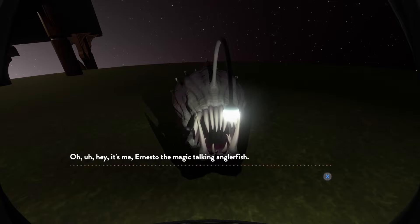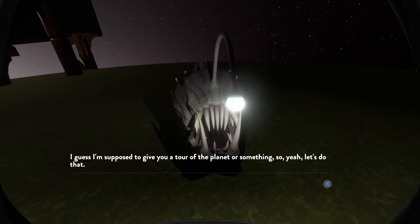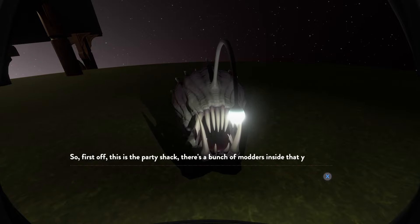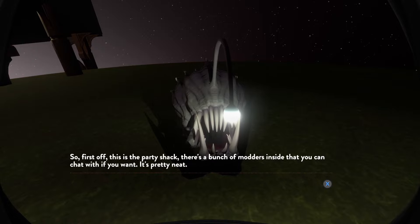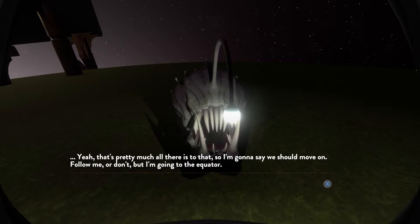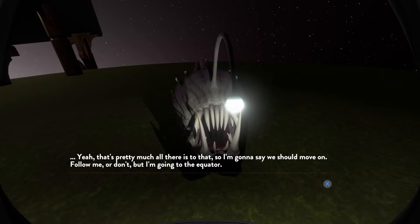Oh hey, it's me — Ernesto, the magic-talking anglerfish. I guess I'm supposed to give you a tour of the planet or something, so let's do that. First off, this is the party shack. There's a bunch of modders inside that you can chat with if you want. It's pretty neat. That's pretty much all there is to that, so I'm going to say we should move on.